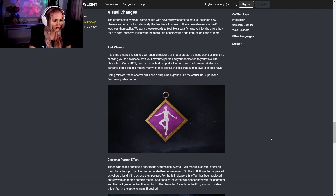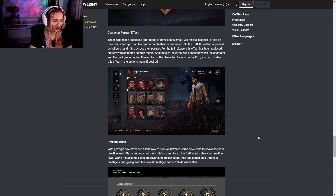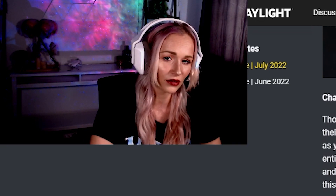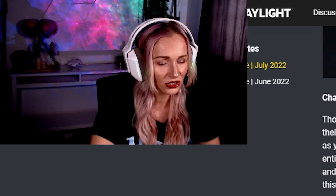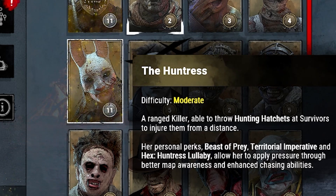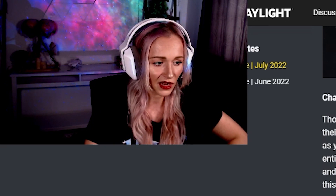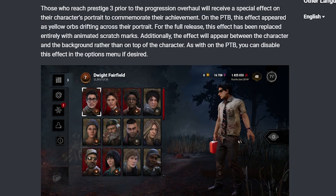Moving into visual changes: perk charms will now have a purple background like the actual tier-three perk and feature a golden border. For the character portrait effect — I have a lot of hours in DBD and prestige most of my characters — in the PTB it was a weird yellow glowy effect that reminded me of a Snapchat or TikTok filter; I didn't think it was very DBD-ish. They are replacing it entirely with animated scratch marks that appear between the character and the background rather than on top of the character. You can disable this effect in the options menu.